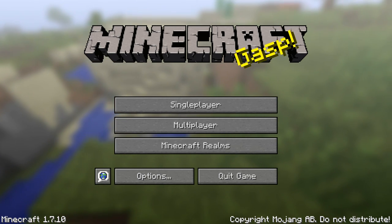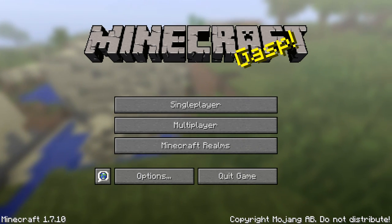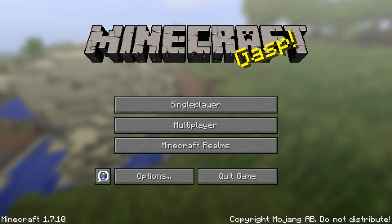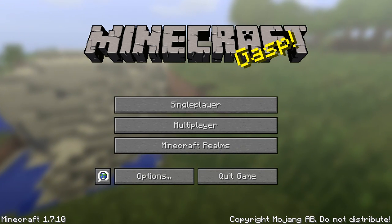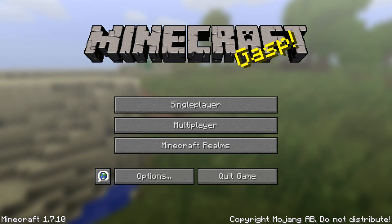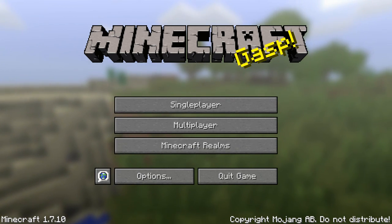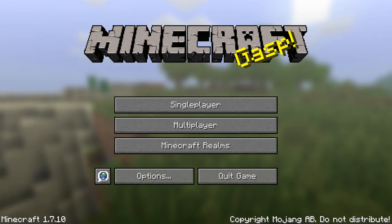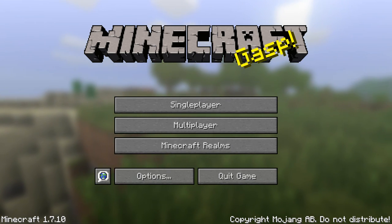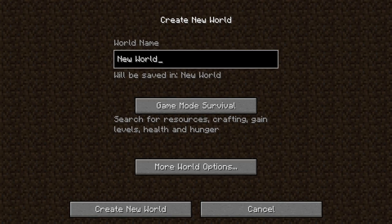As you might recognize, I'm in Minecraft 1.7.10 — that's what it says in the bottom left corner. The reason I'm in 1.7.10 and not 1.10 is because I don't like the new battle mechanics, I want the obsidian glitch to work, and I'm not a fan of 1.8, 1.9, or 1.10. So I decided to use 1.7.10.